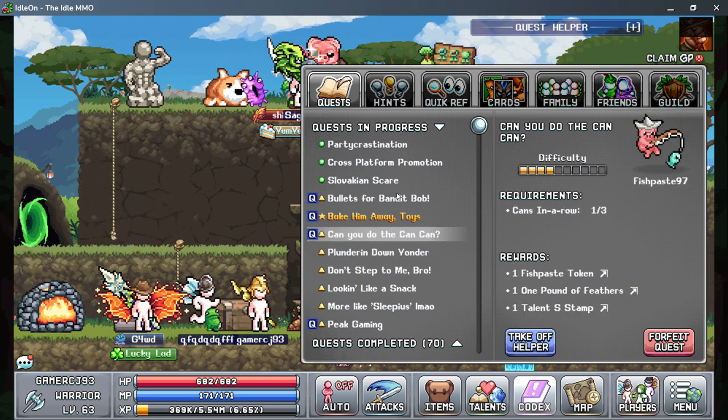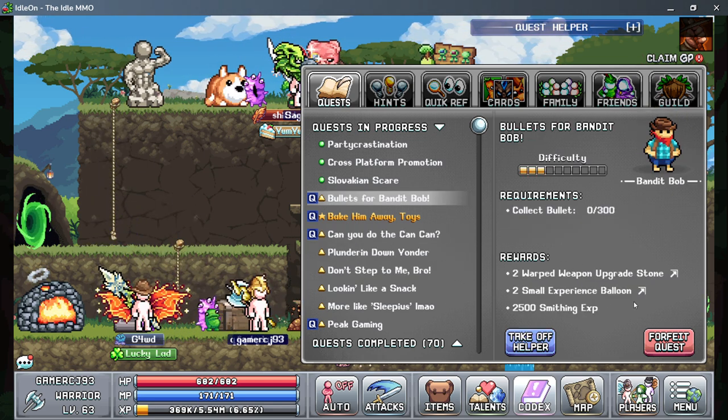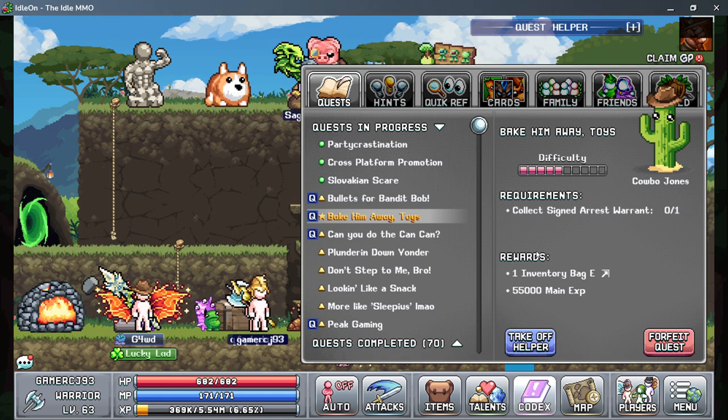Some of these items help progress the story. The bandit Bob is good, but this one is really good too.